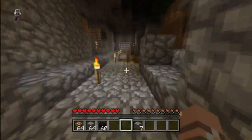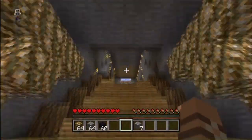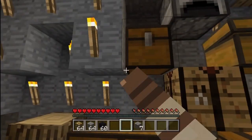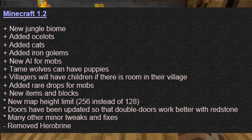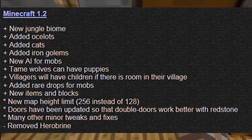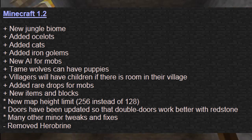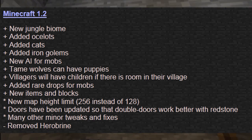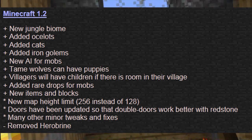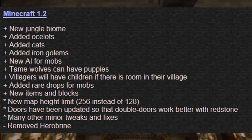Here's the nice little snippet I took from the list of updates from Minecraft PC version. And we got basically the full list of everything that will for sure be in Title Update 12: new jungle biome, added ocelots, added cats, added iron golems, new AI for mobs, tame wolves can have puppies, villagers will have children if there is room in their village, added rare drops for mobs, new items and blocks, new map height limit is 256.